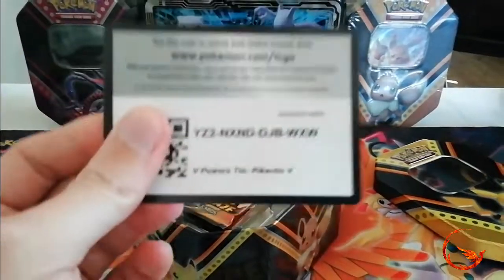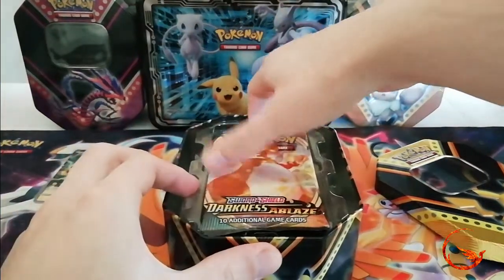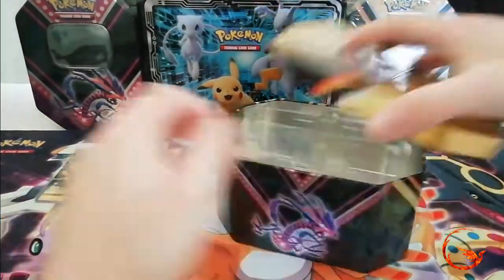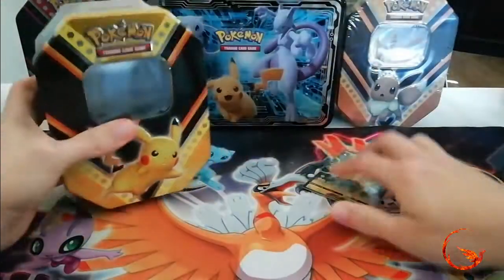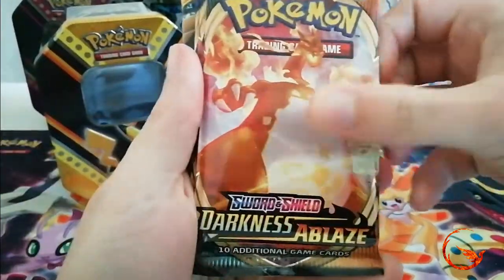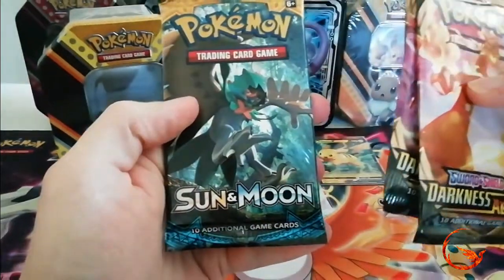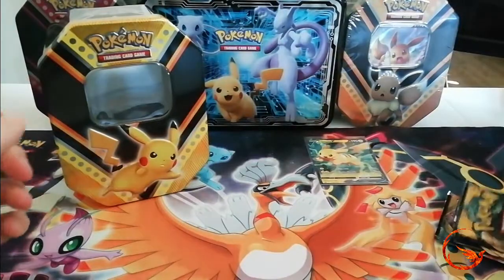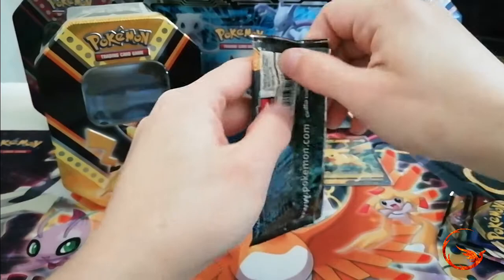We have the tin code card which you guys can have. The booster packs that we get are not packed very well — we get Darkness Ablaze times two, a Sword and Shield base set, and a Sun and Moon base set. I'm going to go from the oldest first. Sun and Moon is obviously not the best set to put in there as it's rotated out of standard.